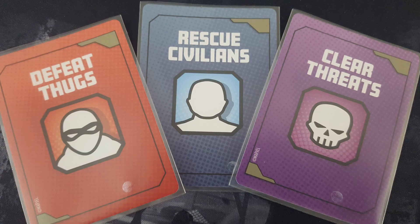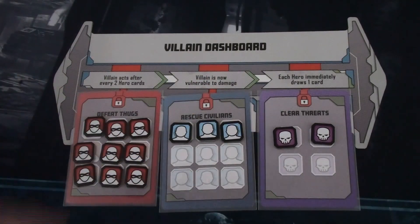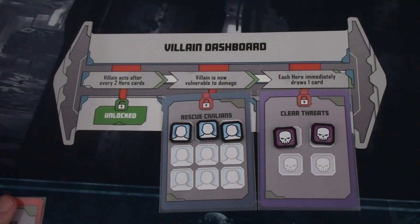Movement lets you move around the board in a clockwise fashion. Attack lets you attack bad guys or thugs in your space. Heroic action lets you rescue civilians or deal with other threats. You cannot hit the villain until you complete a number of missions — there are three: defeat thugs, rescue civilians, or clear threats. You complete a mission by playing the proper icons to place tokens on those cards and removing them from the board.